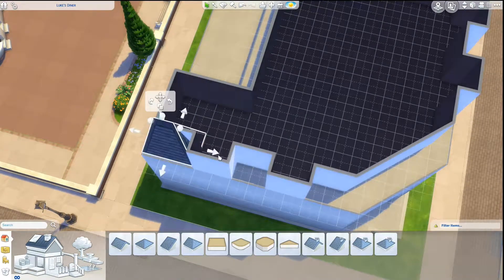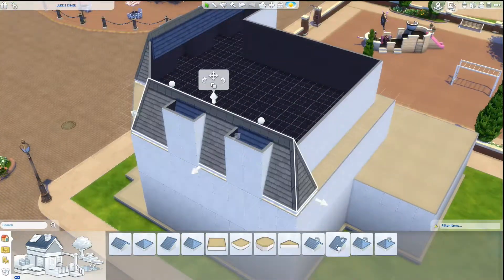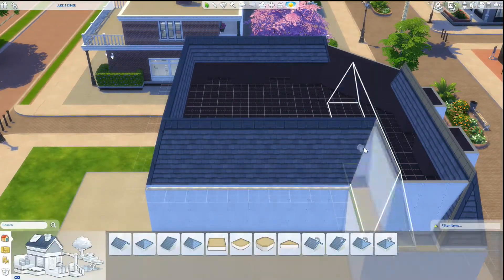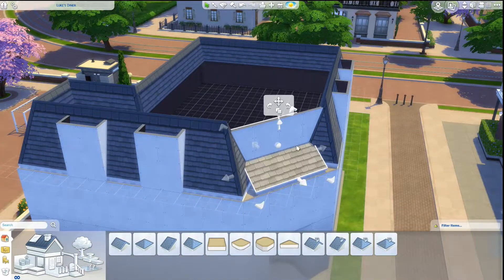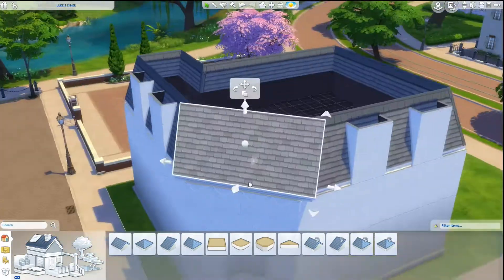I made sure that I got on Google Images and looked things up for how the exact setup, layout, and colors are for the Luke's Diner set and the actual building that's in the WB set that's used.